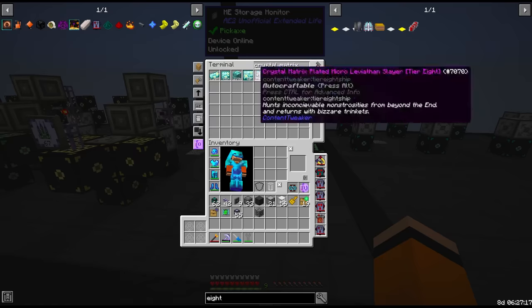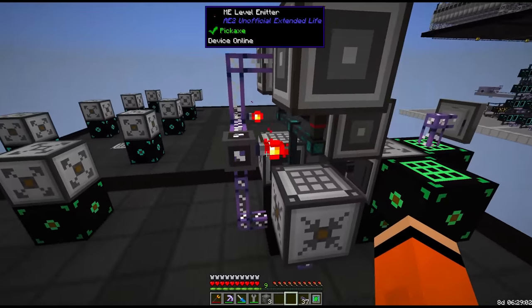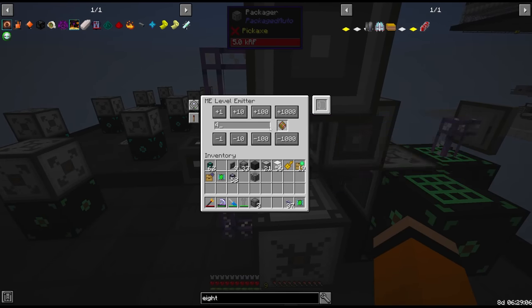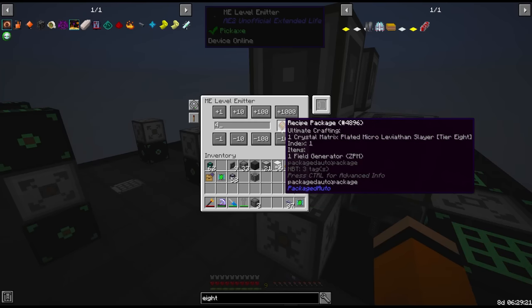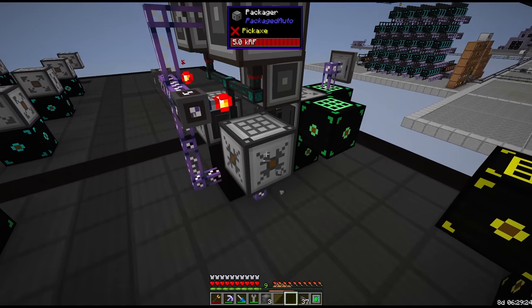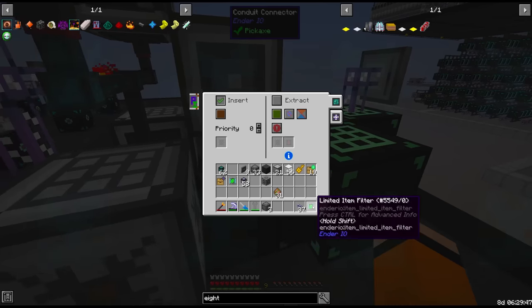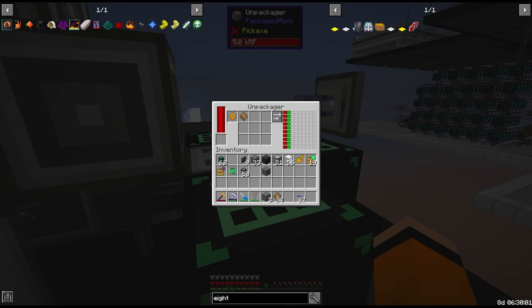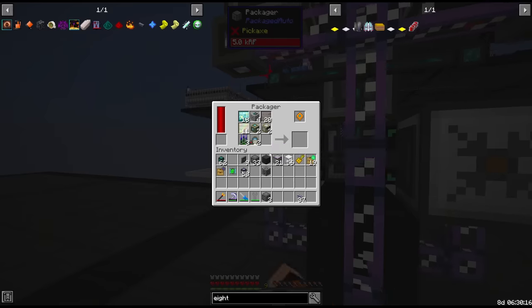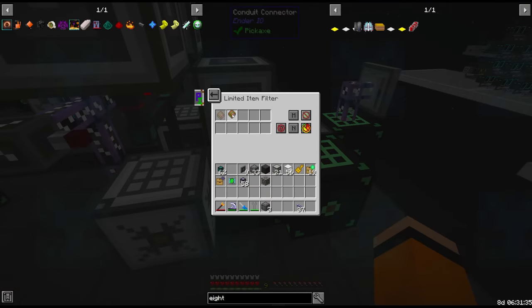Now we just need warp engines to make the rest. Because we're doing two different indexes in separate packages we have to have separate level emitters — one based on index 1 for field generators only. This only triggers when we have below 4 field generators as packages, so we don't buffer too many. We also need a limited item filter on the insert into the unpackager so it only takes one at a time and waits for the index 1 to arrive. We can craft some warp engines by hand to get the filter set.